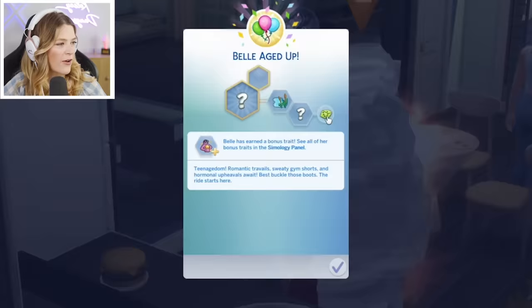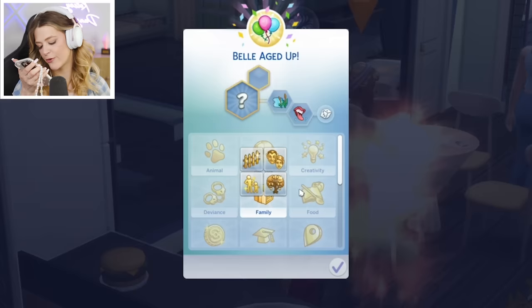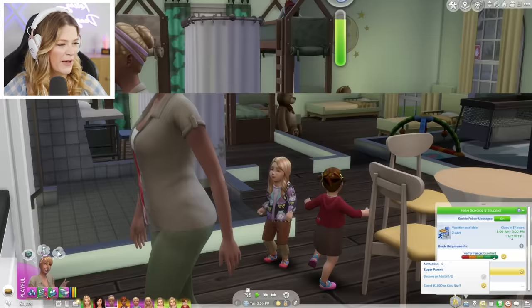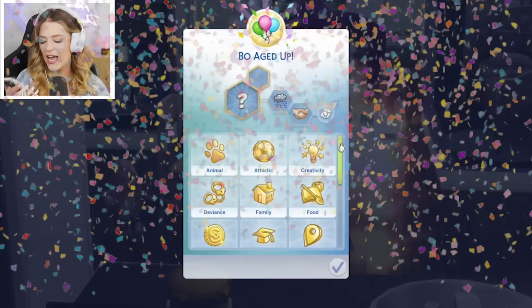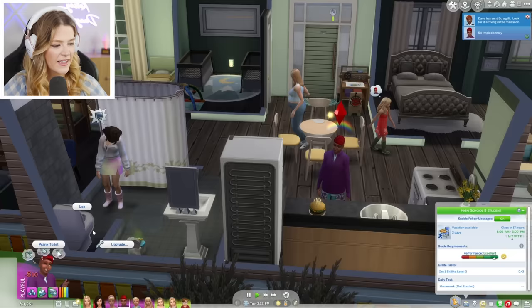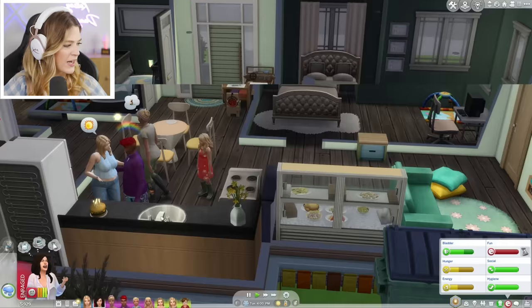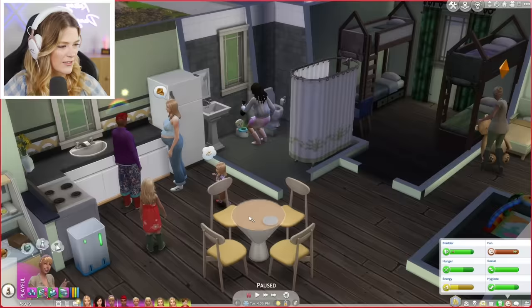Belle aged up — she's mean, loves the outdoors, and rolling the dice she wants to be a super parent. Belle is mean but loves kids and wants to be a really good parent. Then it's Beau's turn. Our little rain cloud is outgoing. Rolling the dice: eight is knowledge, seven means he wants to be an archeology scholar with the bonus trait of high self-esteem. All my kids are becoming teens!